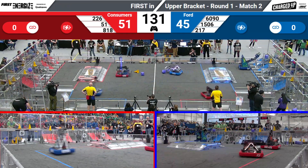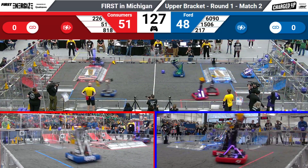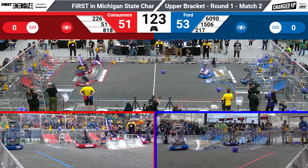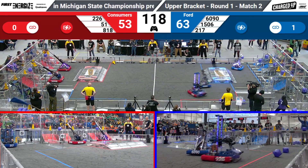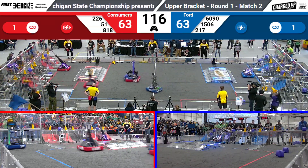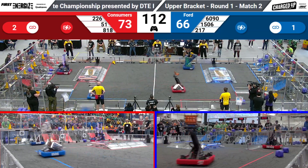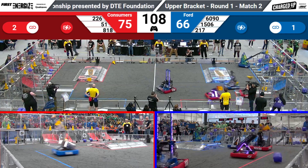Now that the tele-operated period has begun, we immediately see Team 1506, Metal Muscle out of Kettering University, bringing one of the Purple Cubes onto the highest platform for the Blue Alliance grid. While on the Red Alliance, we have the Steel Armadillos and Team 51, the Wings of Fire, simultaneously gaining their link for the Red Alliance. The Red Alliance having two links, and the Blue Alliance having one link.